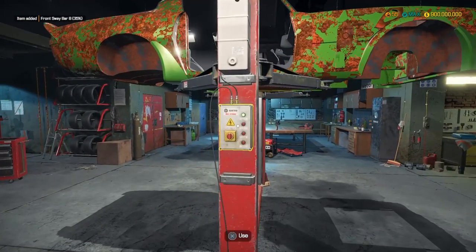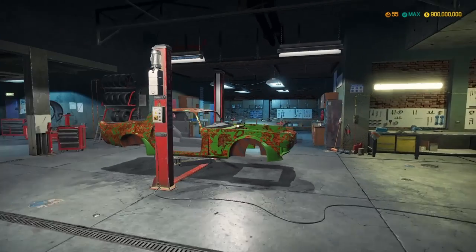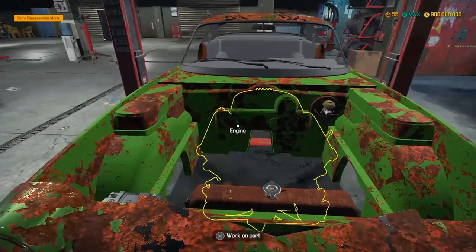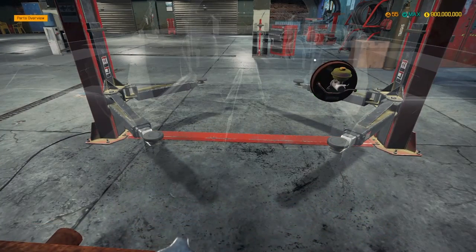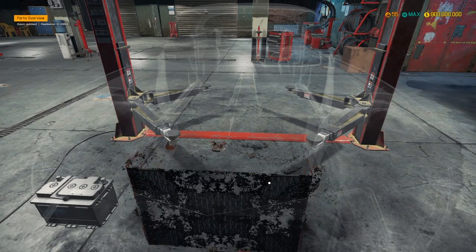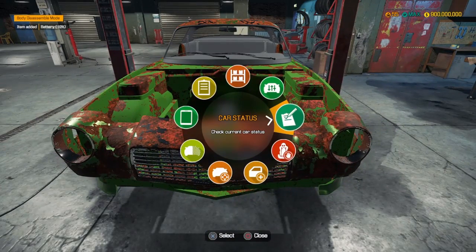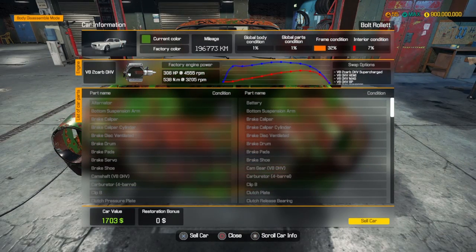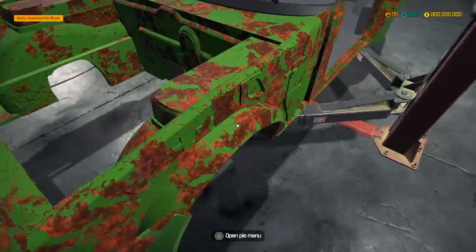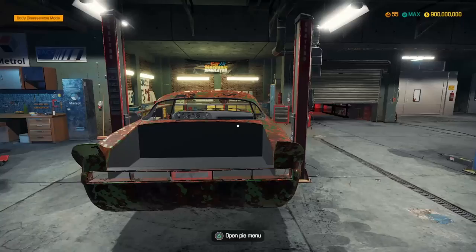Now we're lowering it so we can go into the engine bay, remove everything in there, and the car will be completely gutted. There's nothing here - radiator, battery... car status shows 306 horsepower base. We're gonna try and get up to maybe 400.